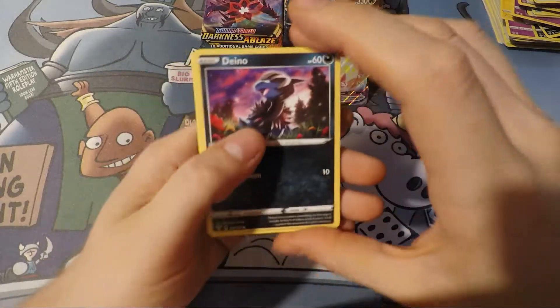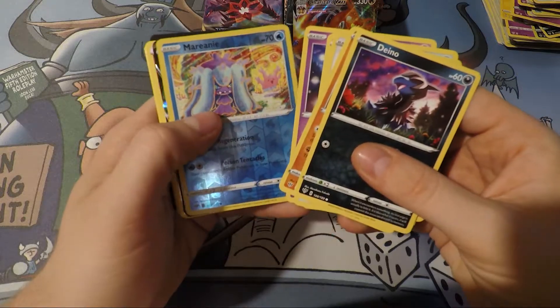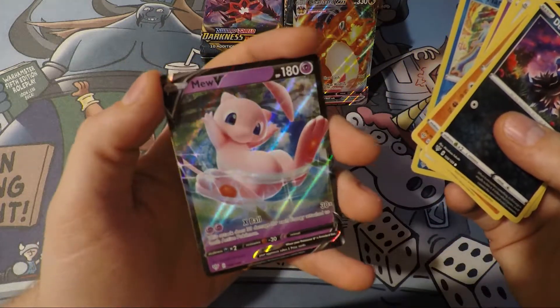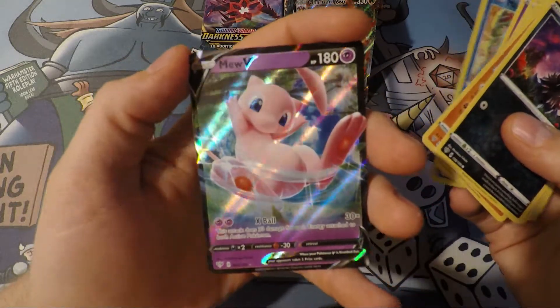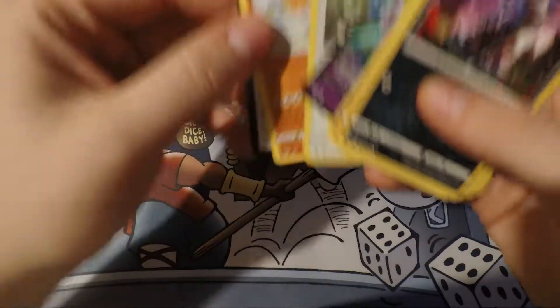All right, we got another good one. Come on. Mew V! Look at that foiling. That's awesome. Lunatone. Pupitar.